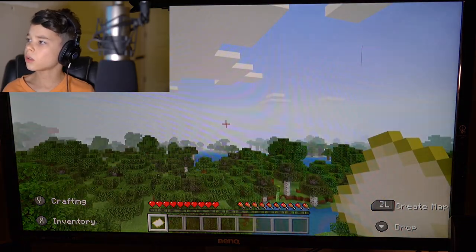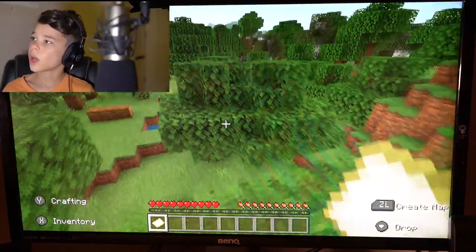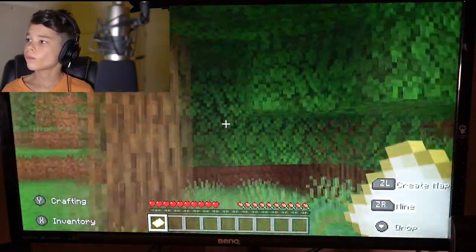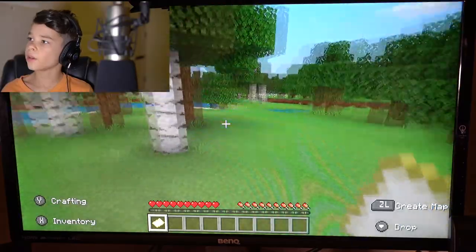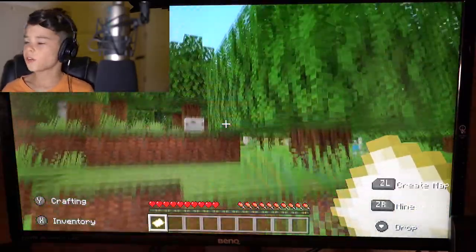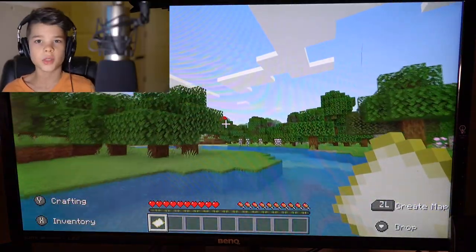Wow. We've got what looks like dark oak over there. Here is not a bad spot to build a house. I could build a house. I don't know what I want to do for a house right now. I somewhat have an idea — I'm thinking something up against a mountain. I don't really know that much of what I want, but that's the basics of what I want.